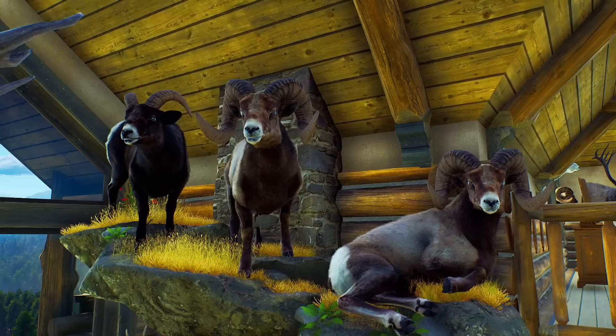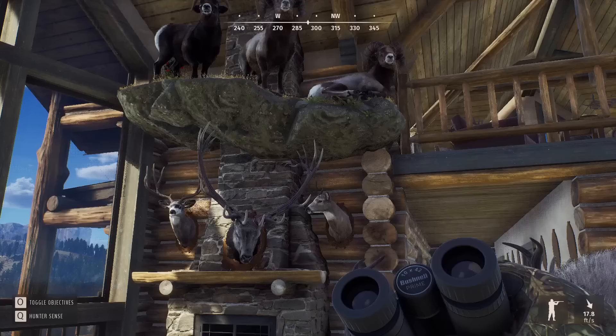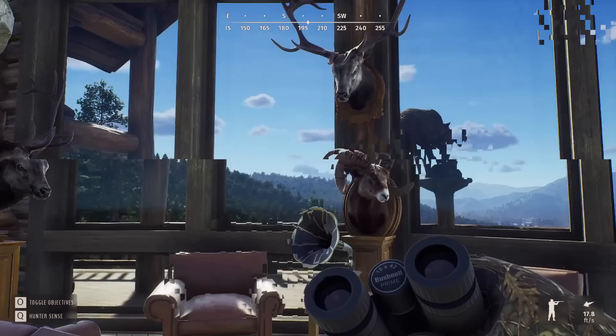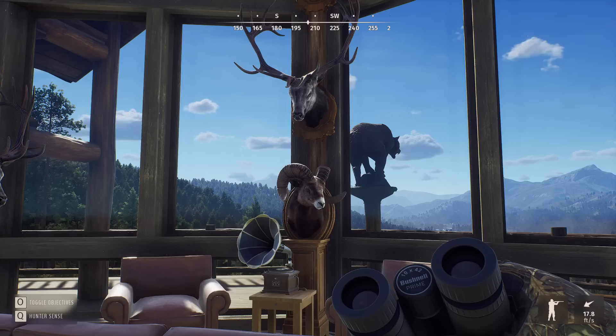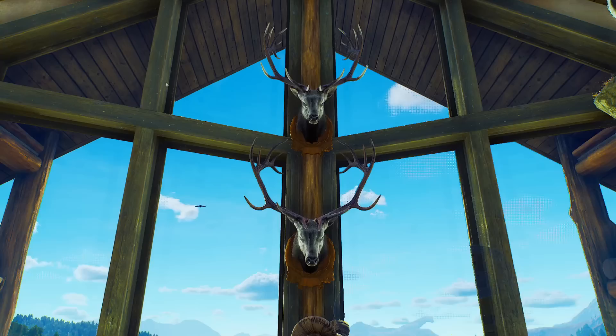Then we have the Black Bighorn from the mission. We've got two five-stars beside it — the middle one has a smaller set of horns and the one on the right has a bigger set of horns, a little more curl. There's definitely a difference between the biggest and smallest horns for bighorn. Then we have another bighorn — this one is on the smaller side. This is the one we shot in aging Showstopper — we had five different trophies, a couple of rares and some five-stars.